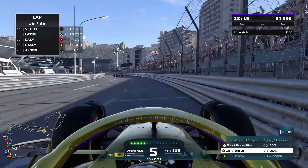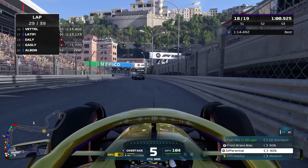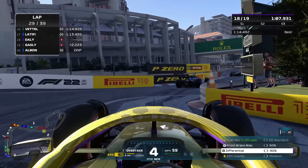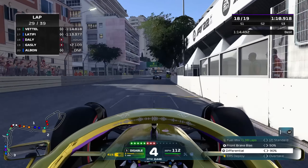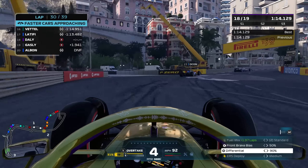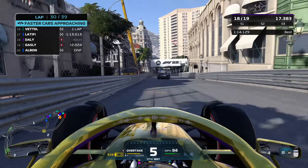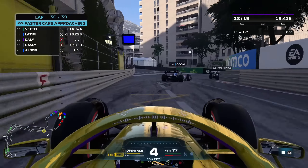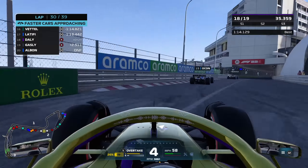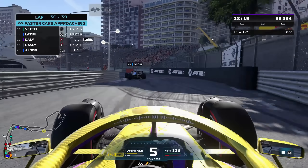We're getting blue flags for the person behind us, but we're making swift progress. Up the inside into the Nouvelle Chicane - that awkward curbing just sends the car wide and you lose a bit of grip as it bottoms out. I think we're going to have to run some higher ride height next season as a precaution, because you really need to attack the curbs here at Monaco. I haven't been able to use the curbs as nicely, and the low-speed rotation has just been awful this race. We haven't been able to use our usual driving styles and techniques to extract the pace.